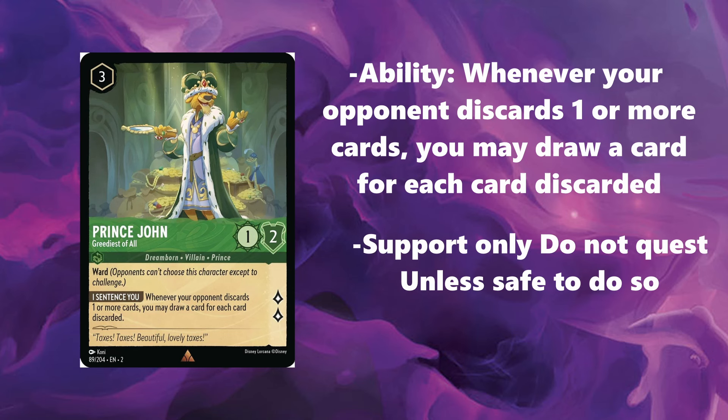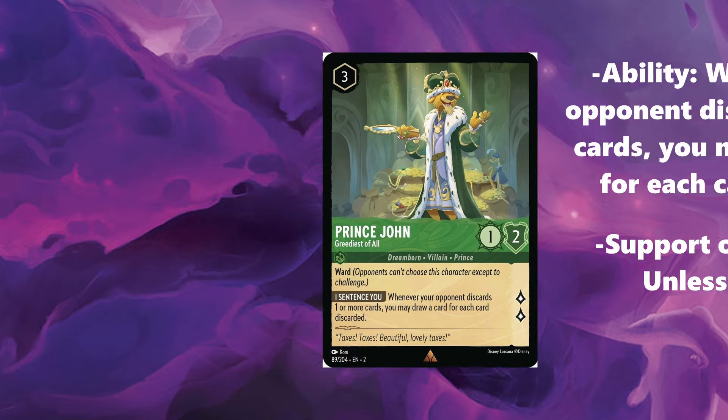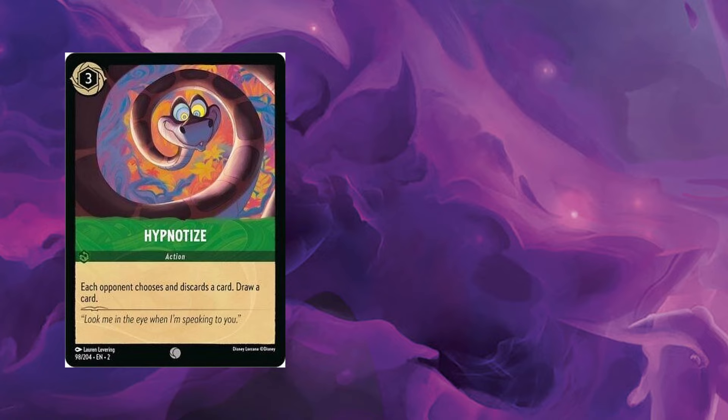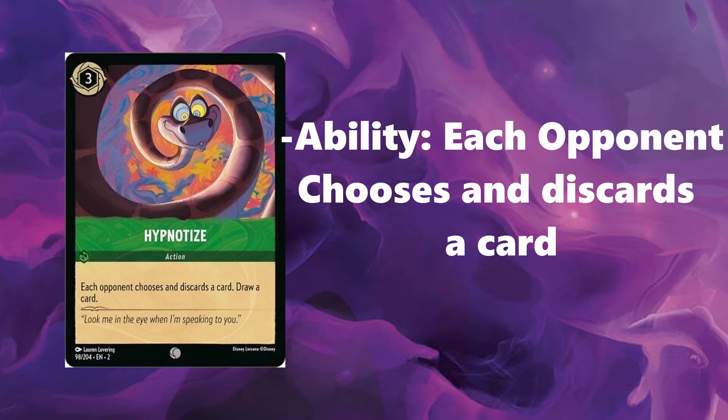I cannot stress this enough — do not quest with Bucky and Prince John. They are purely support, unless your opponent's board is cleared. Watch out for any rush characters such as Maui, Queen of Hearts, or Madame Mim. We also have 4 Hypnotize at 3 ink to help draw cards and make your opponent discard cards.